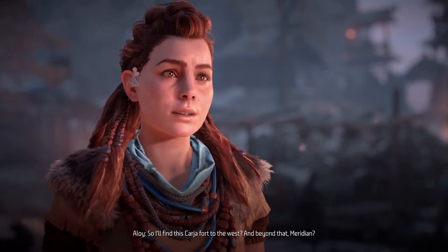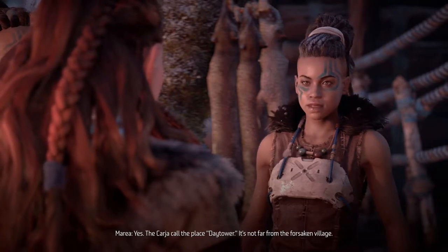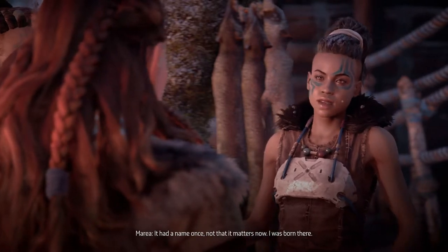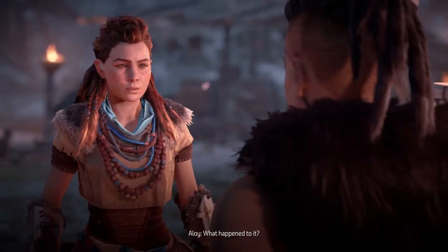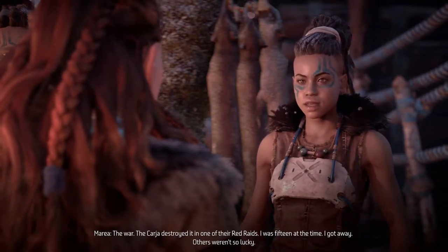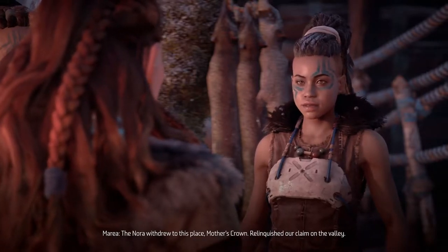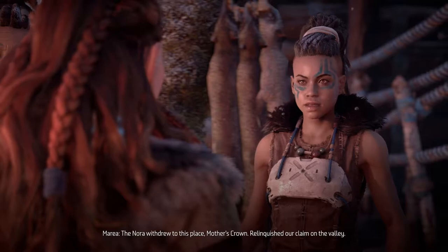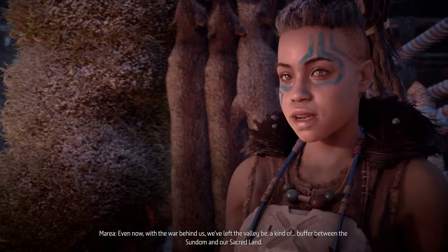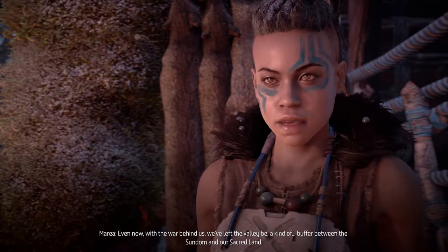What about the corruption? The Carja fort - I'll find this Carja fort to the west, and beyond that Meridian. The Carja called the place Day Tower - it's not far from the forsaken village. What forsaken village? It had a name once. I was born there - what happened to it? The war. The Carja destroyed it in one of their red raids. I was 15 at the time - I got away, others weren't so lucky. The Nora withdrew to this place, Mother's Crown, relinquishing our claim on the valley.